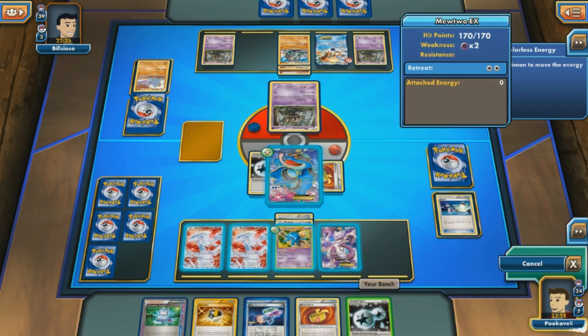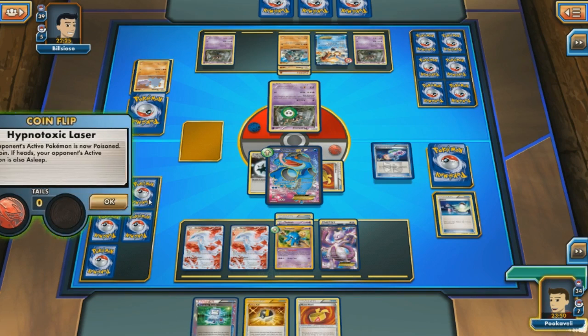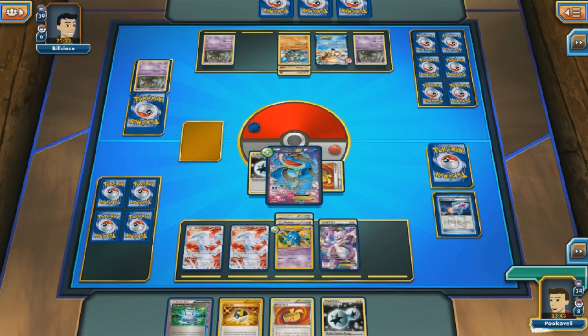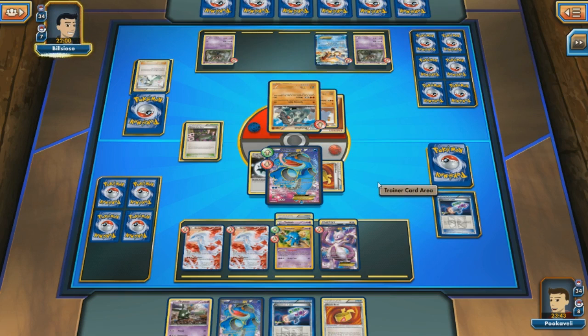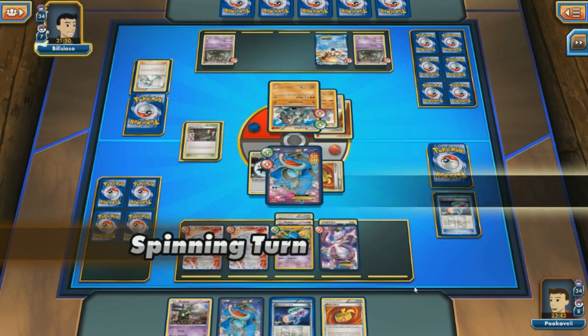So maybe Seismitoad has real strength — it just shuts down a certain kind of deck rather than being the ultimate card that beats everything. I go with Hypnotoxic Laser on the Phantump, and my opponent really can't do anything anymore. I use Quaking Punch for the knockout — Phantump goes down, two prizes taken, and still no items for my opponent. Very nice having the Reshiram looking pretty on the bench too. Someone asked why I don't use the gold Reshiram — that's because they're ugly and hard to identify. I much prefer the beautiful Radiant Collection Reshiram.